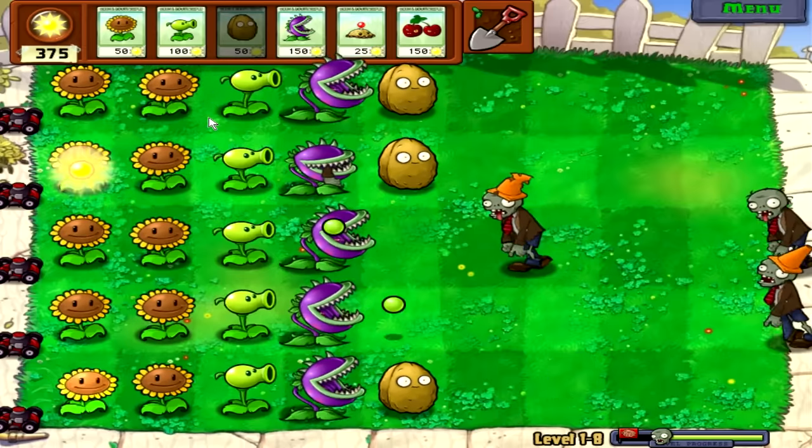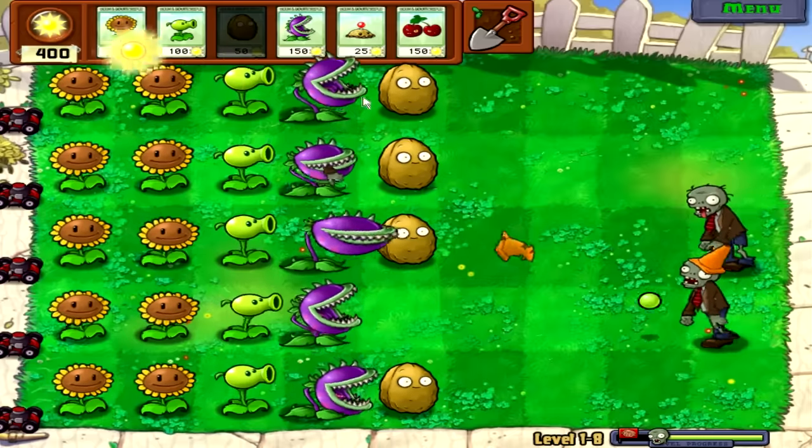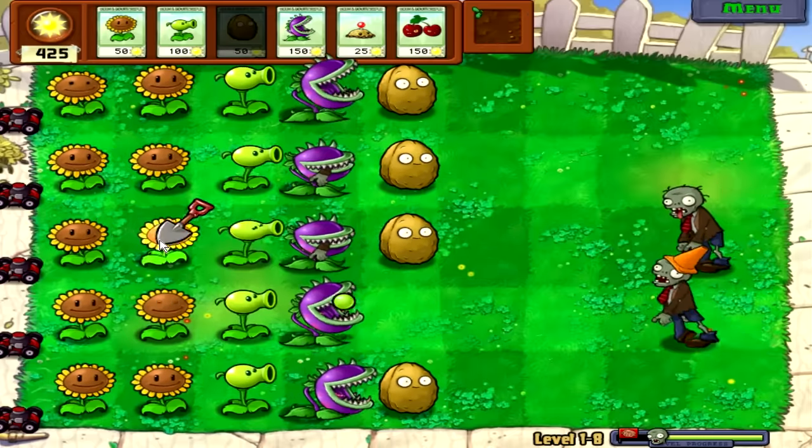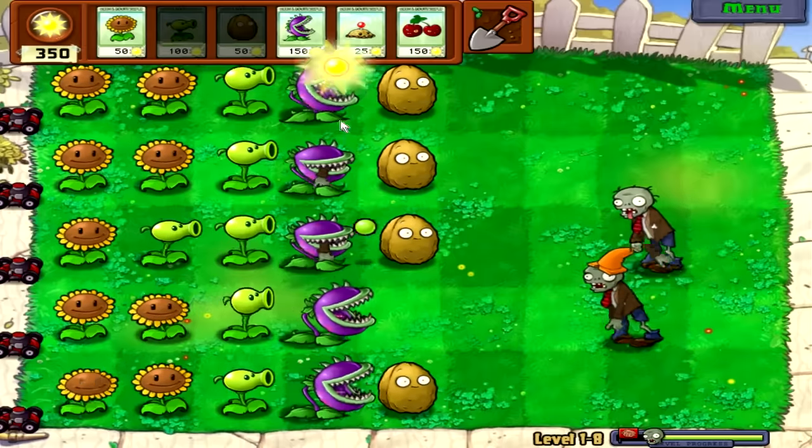Now that we have an excess of sun and all our chompers out, we're going to dig up our sunflowers and put another row of pea shooters — because we're not going to need a full row of sunflowers.